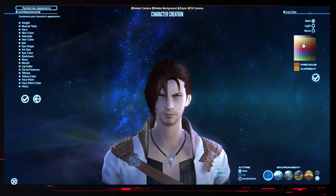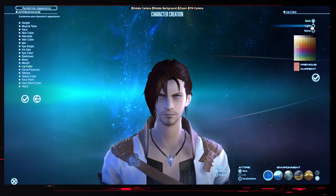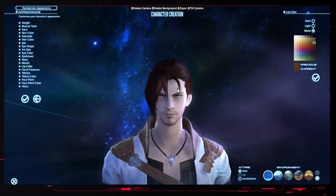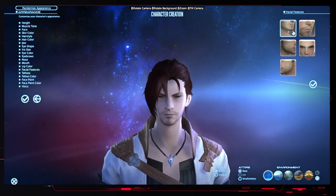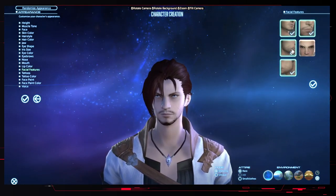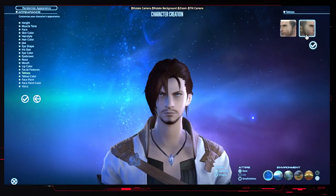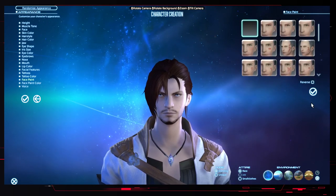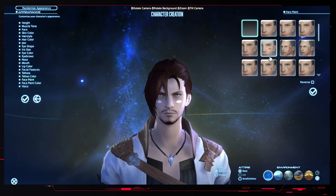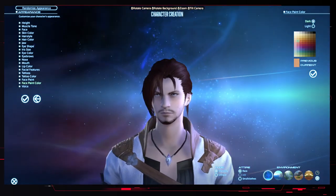Eyebrows - nice and thick. Nose - a nice strong Roman nose. We're giving him kind of an evil vibe. For lip color, there are dark and light variances, so we can choose none, light, or dark - it's kind of like applying lipstick. For facial features, we can add different things and choose to keep or remove them. We'll keep some facial marks, keep the mustache and stubble. Tattoos - I'm not a big fan, so we'll keep those off. Face paint allows you to apply a specific paint on their face and customize its color - we'll go with a pink to add kind of a blush, just to get some color in that face.